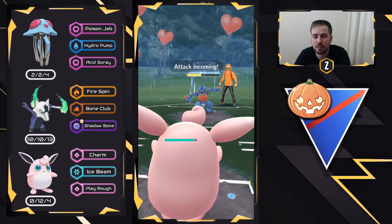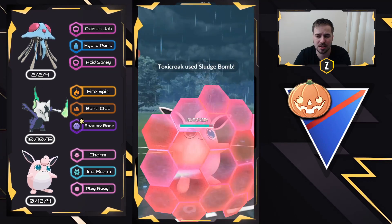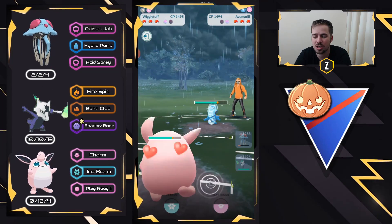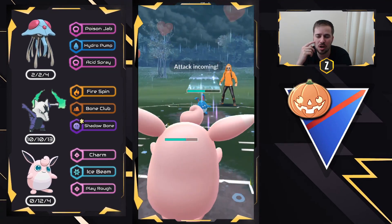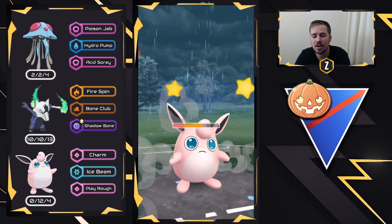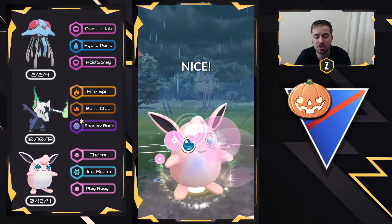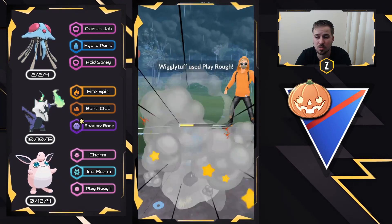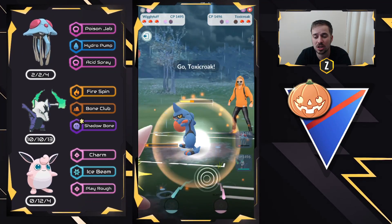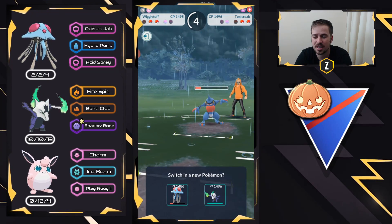We swap into Wigglytuff and start farming down. They are throwing a charge move — could be a Sludge Bomb — but I also really love the new switch buttons, though I do have some feedback: I think we should have the option to have it on both sides based on preference, since my finger actually covers the Pokémon I swap with. We're going to go ahead and not shield here. We can actually get to Play Rough in time and put pressure on them to use their final shield, or we're going to flip this matchup. We land the Play Rough, which is beautiful, and farm down. Toxicroak comes back in and Charm does a lot of damage. We bring in Alolan Marowak and start getting ahead on energy.